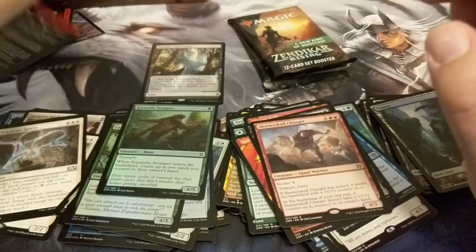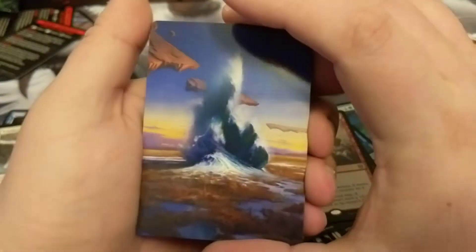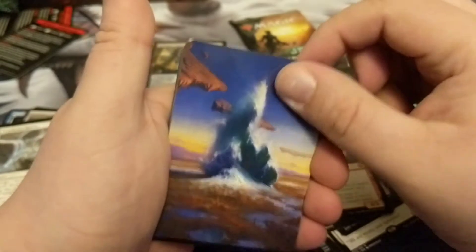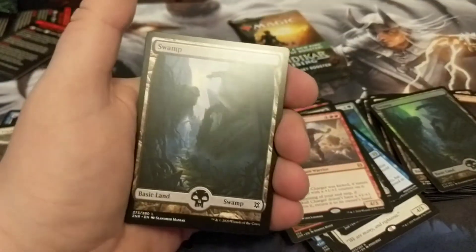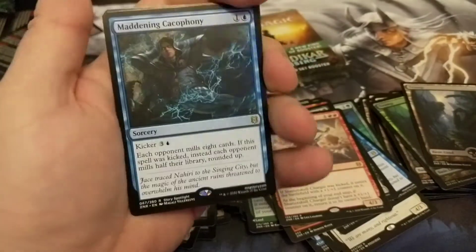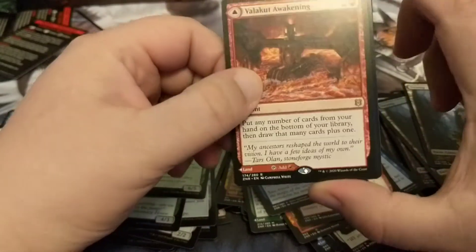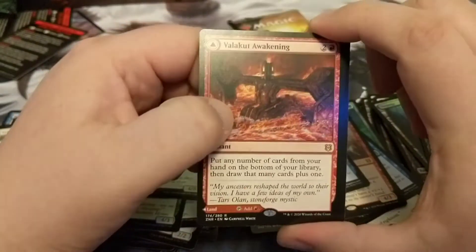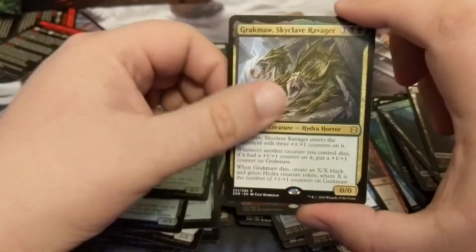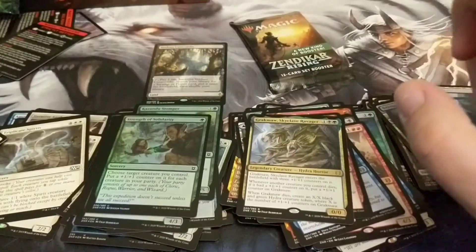Last two packs — I'm glad you guys kept with me. I love opening boxes and I love Magic: The Gathering. This is a Flooded Strand — I'd say that's a fetch land. This has been a really good set. I love the fact that you get the little box toppers — I know it drives down the price of the cards in the series because everybody's opened them for those, but Valakut's Awakening is a good card too. We got a triple rare pack — a Gracma, Skyclave Ravager, and a Strength of Solidarity.